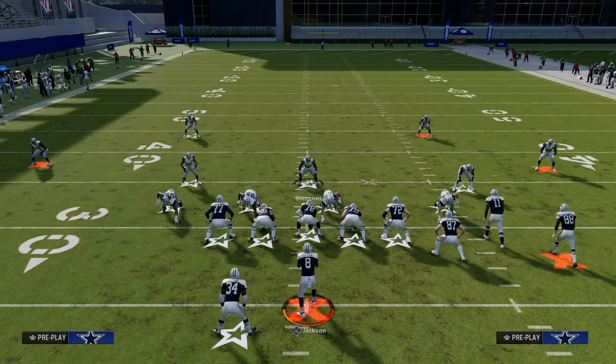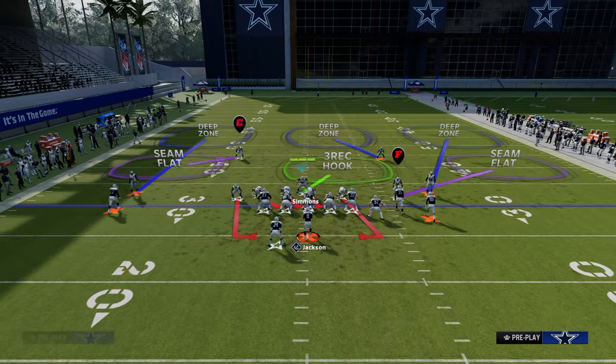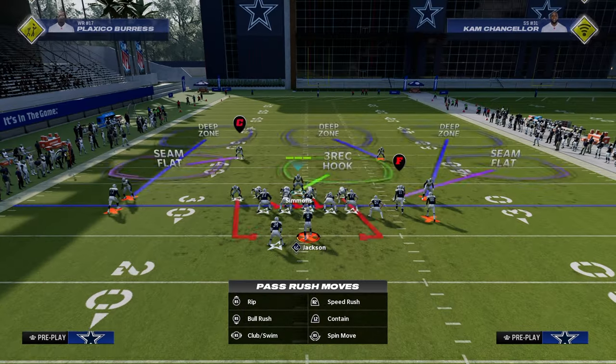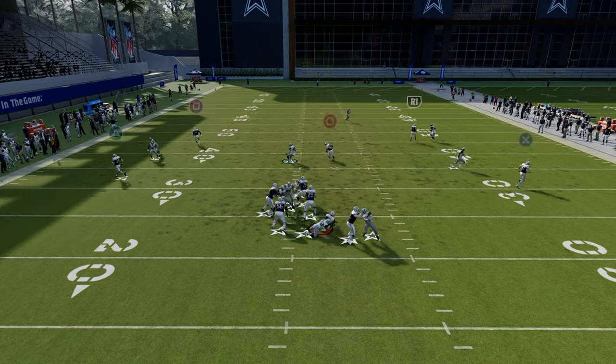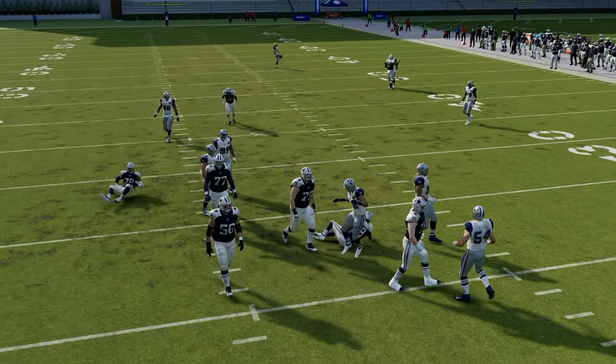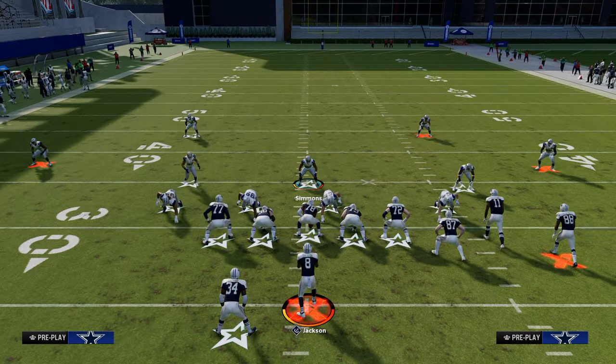An underrated tip for dealing with rollout players: you can QB contain this, and the blitz for the most part works pretty much the same. You still get that super fast edge rush from the contain, even a little bit better in some cases.